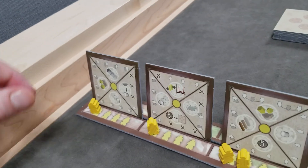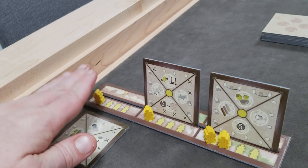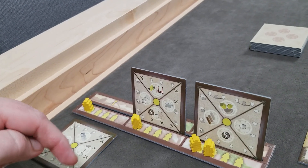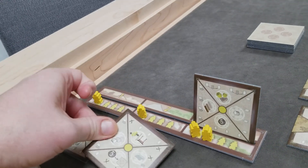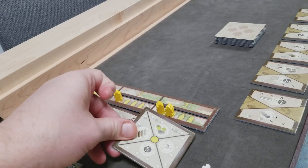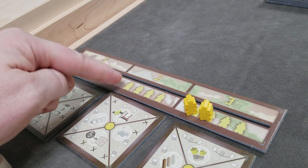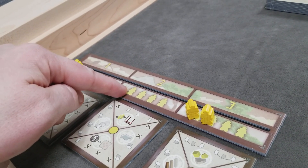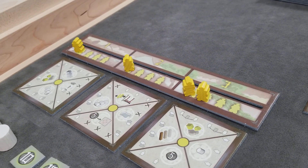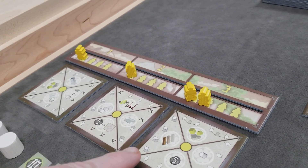We always start with the current start player, who reveals just their first action and resolves it completely. Then we go clockwise to the next player, who reveals their first action, until all players have played their first action. Then it gets back to the start player, who plays their second action. Again we go around the table, and then all players complete their third action. If a player was unable to assign an official to an action, they're unable to activate it and that action gets skipped. Before we cover wages and income, let's cover how all the different actions work.